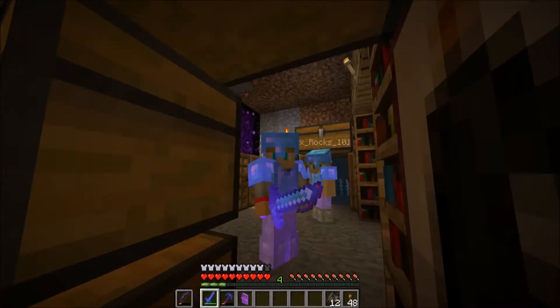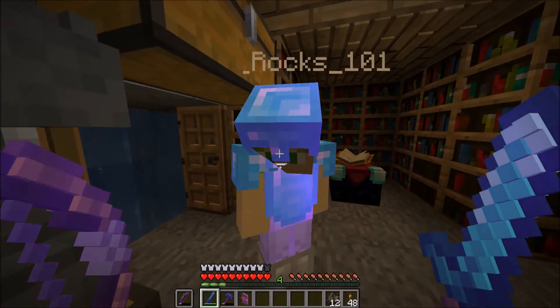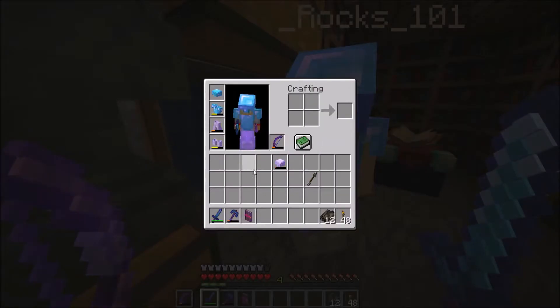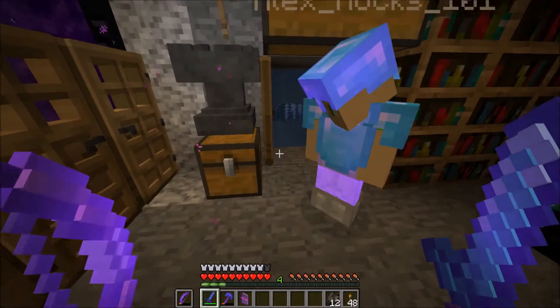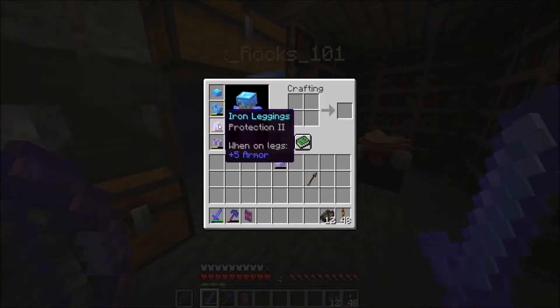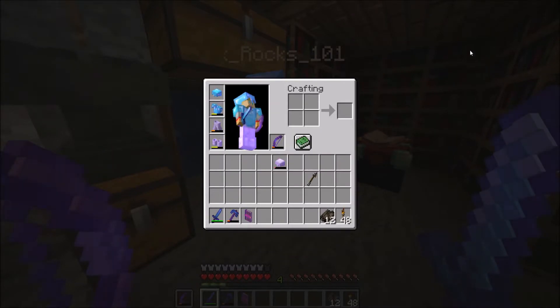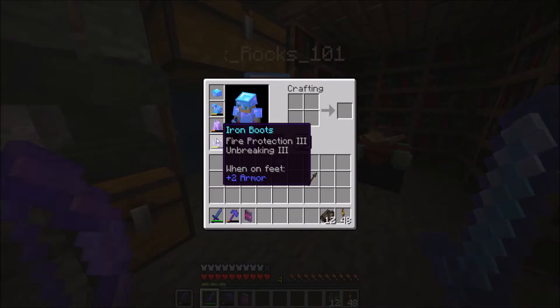We should get you a better chestplate. Now we look similar, except your shoes aren't shiny. I also found this — this is good. I want to put these on my boots, as well as this for my boots. And I'll leave my pants for later. We also have Sharpness 3 and Unbreaking 3. Do you want me to put that book?